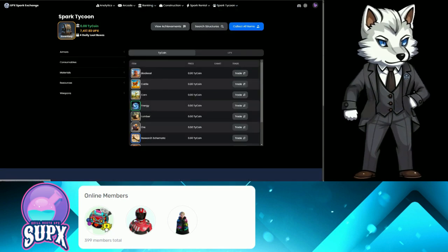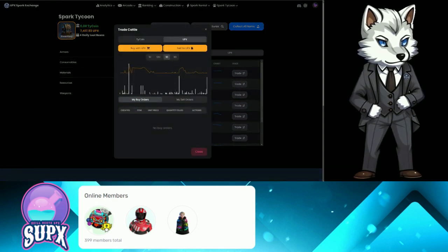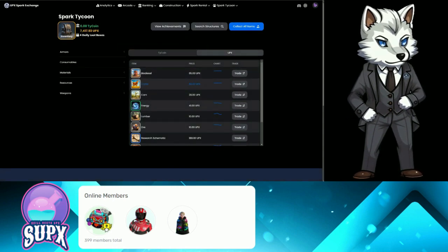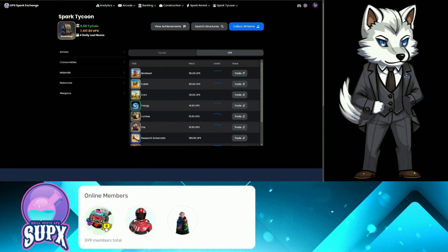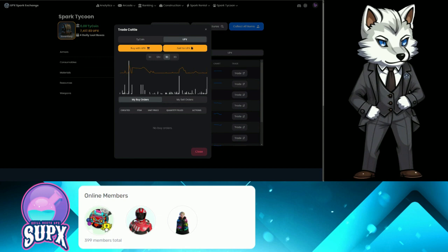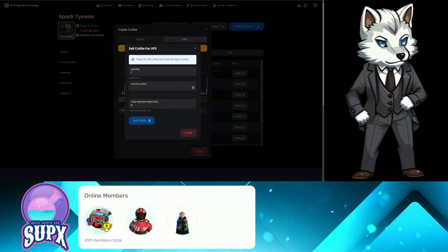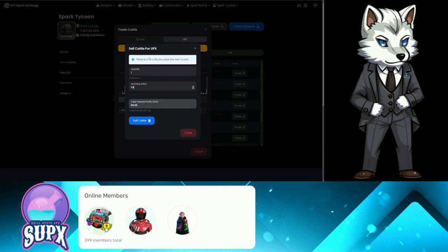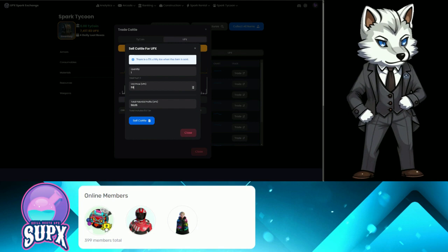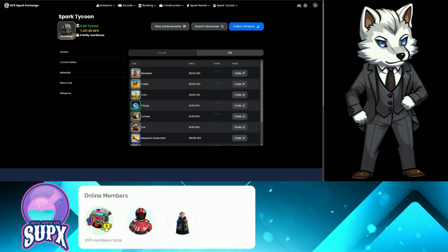Let's go over to Marketplace and see what a cow's worth. The cow alone is worth 60 UPX right now. I could sell that cow — I could probably get a sale instantly if I sold it for 59 UPX. After sales fees, I would get 56 UPX for it. But honestly, I want to keep that free cow. Let's go back to the main page.